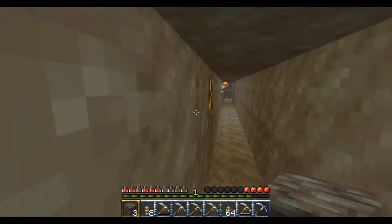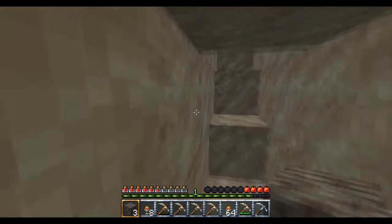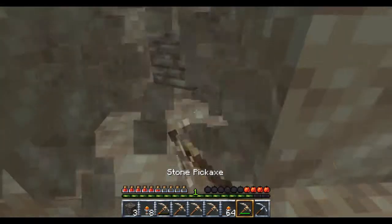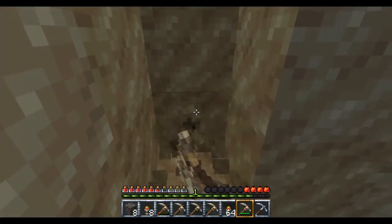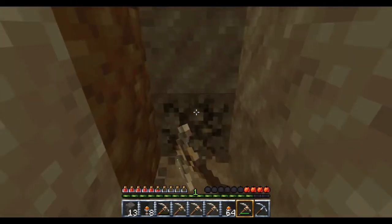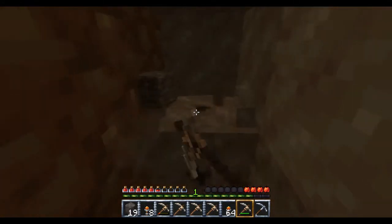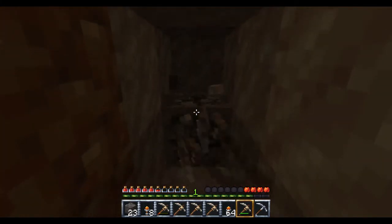So nothing bad can get me. And I'm just going to continue walking. We're going to start a new tunnel. I'm just going to do it like this — dig one block over here and continue digging like this. Got some dirt. Why I want to get the iron is, I want to be able to have a lot of tools and be able to get diamond eventually, then make diamond tools.